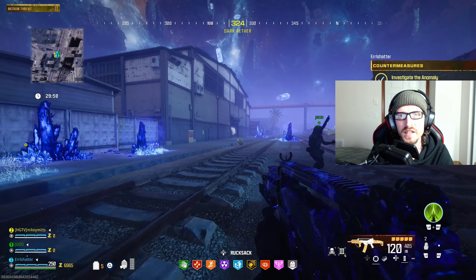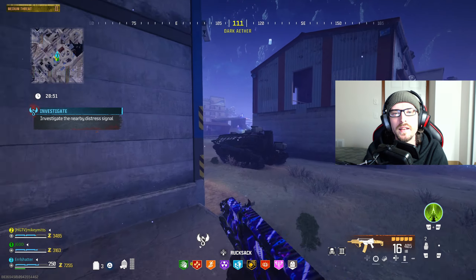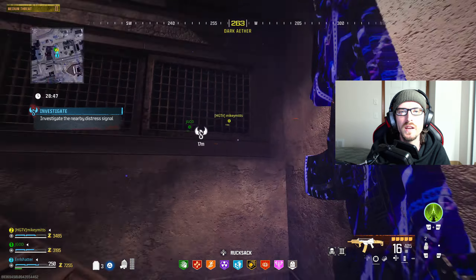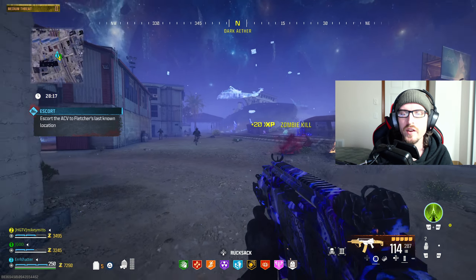This should be pretty easy to follow. It's going to send you over to a building, up to the top floor where you're going to meet with some soldiers. The soldiers are then going to leave, and it's going to change your objective to regroup over at the ACV. You'll then head over to an ACV just like you do an escort contract, and you'll activate that. It's going to ask us to escort that ACV to Fletcher's last known location.